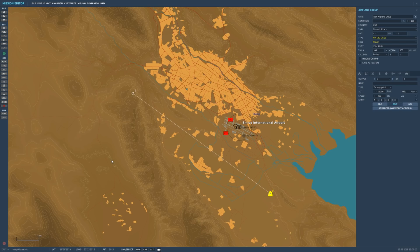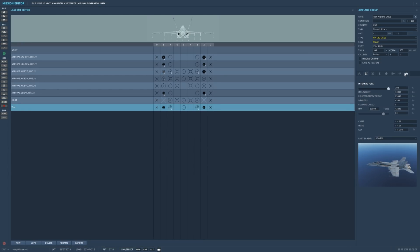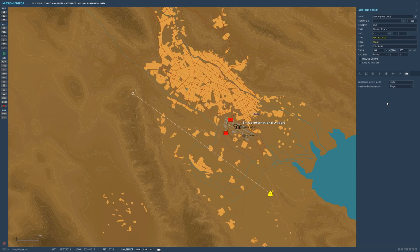So first, let's take a look at some of the new changes in the rockets. We're going to go to our stores, and now we have our additional properties. You'll see we can now select the rocket pods to either dispense in single mode or ripple mode, either the outboard station or the inboard stations. As it is now, when you fire rockets, it's going to be all or nothing from each rocket pod.